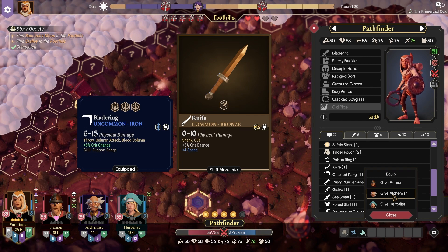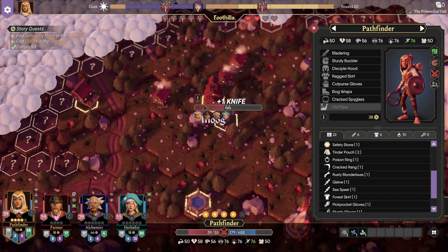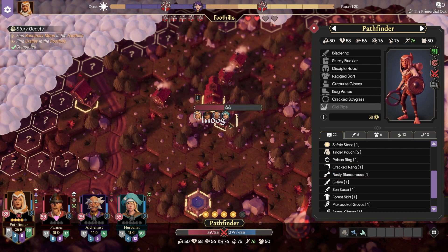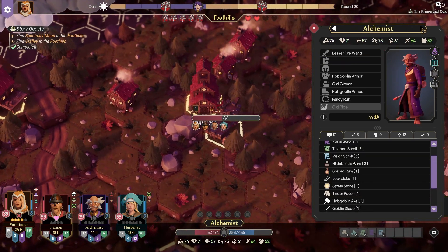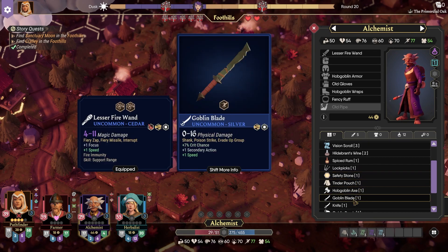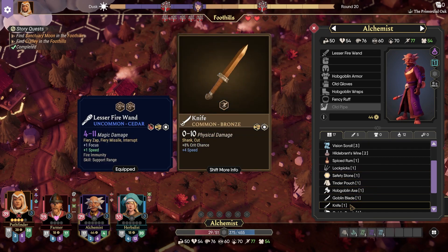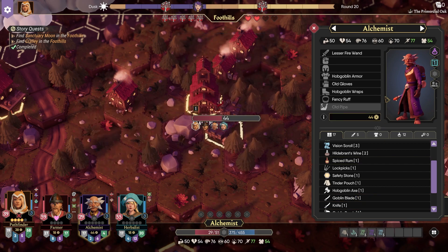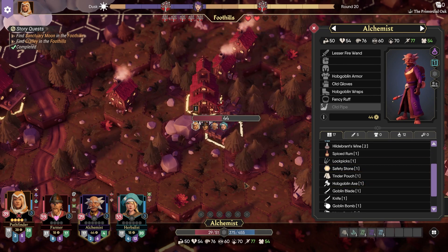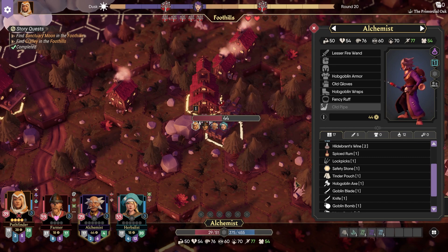I had an idea to give him a buckler. A buckler would actually help him out a lot because it would give him the Guard ability. Since he only actually uses one-handed weapons — he's got wands — he can, if he wanted to, use this Goblin Blade or the knife, which are both one-handed speed-based weapons. It'll also give him the ability to taunt if needed. If absolutely necessary, he can taunt.